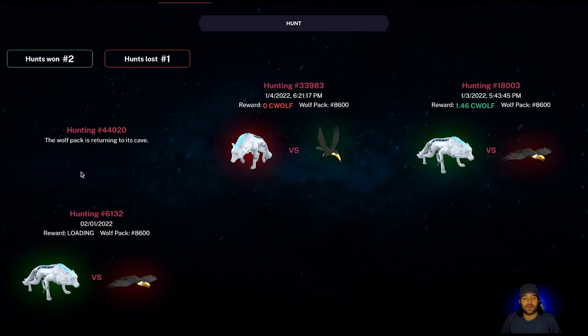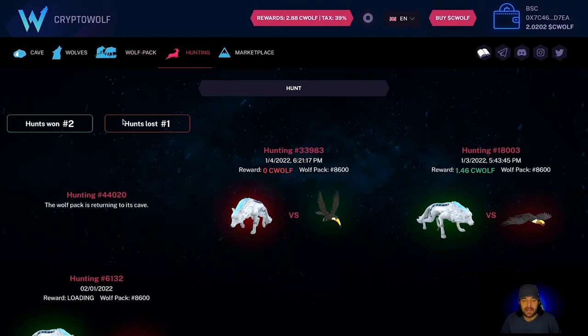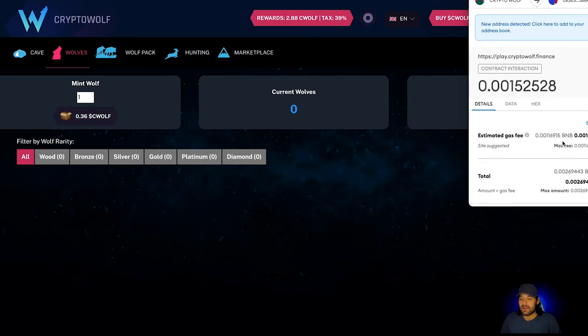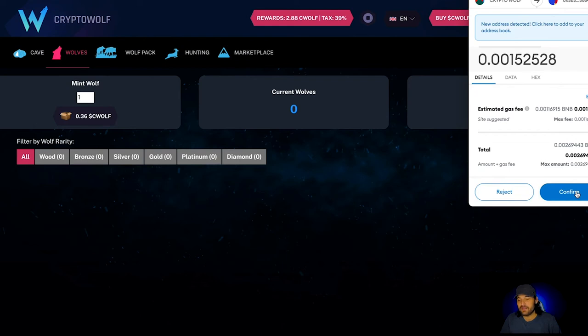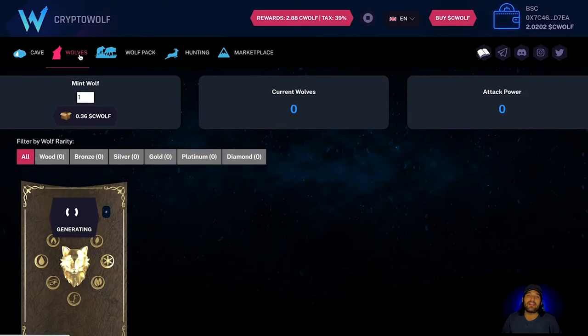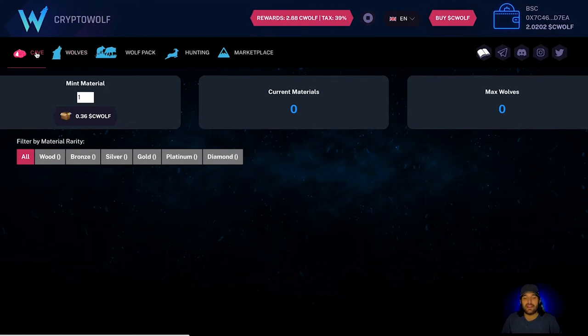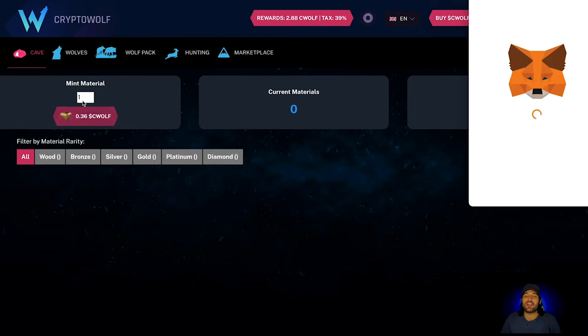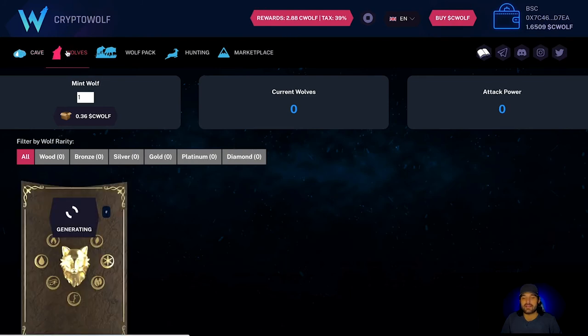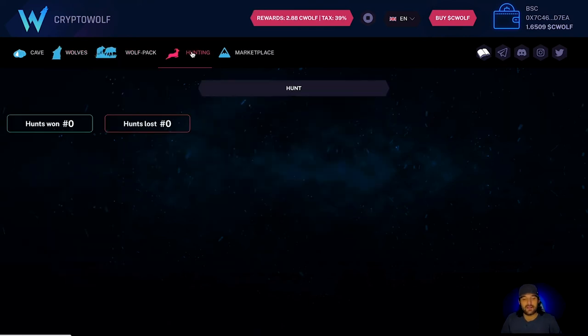While we wait for the result to load, let me show you how to mint. It is ten dollars a piece to mint. Click 'Mint,' mint one wolf — it's 0.36 CWOLF — then confirm the BNB gas fee of about 0.001 BNB, roughly a dollar fifty. Pay attention to your BNB charges. You also need to mint caves: click over to Caves, same process. You can change the number to mint multiple at once.